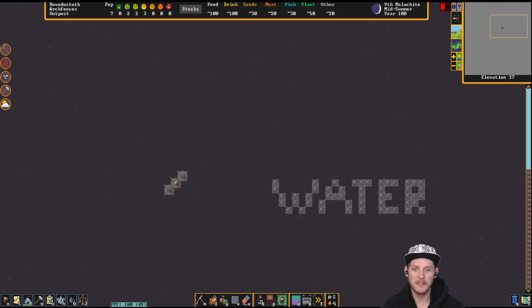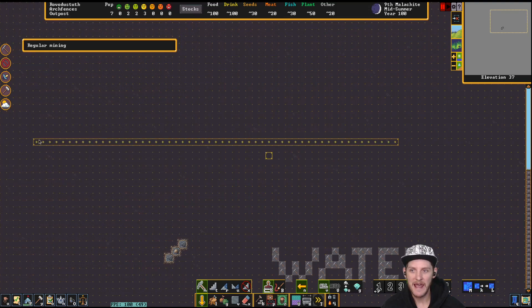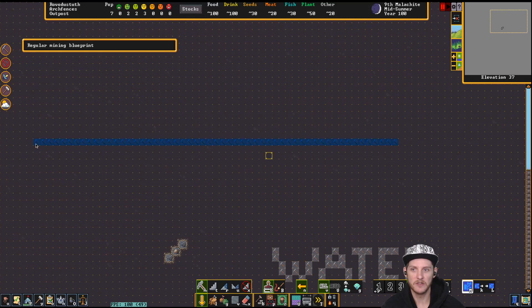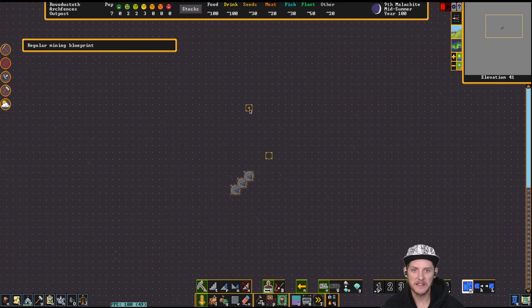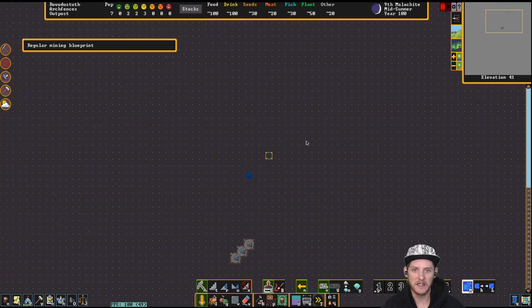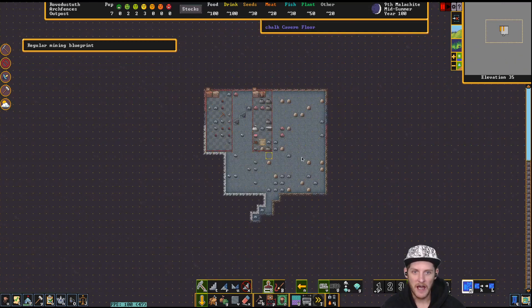We're not going to do a bunch of water today, but the idea is I use blueprints — I often do it in blue so the guys don't actually dig. We have water on the surface so we could bring it down if we wanted. You could select a dig command to help you plan out where the water is going to come in, whether on this side of the lake or the other, and figure out where to run your water.